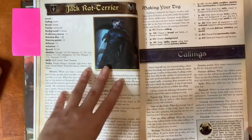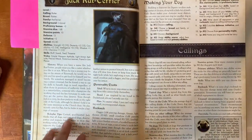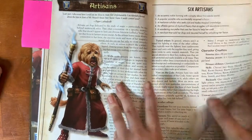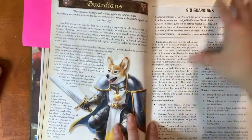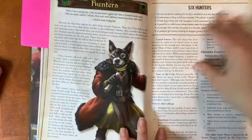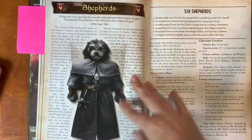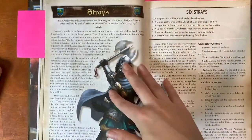We're going to go over what all of those words mean, starting with callings. In Pugmire there are six callings: Artisans, Guardians, Hunters, Ratters, Marauders — and Shepherds, and Strays.